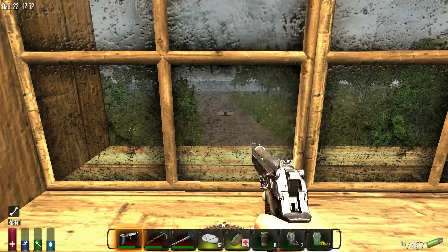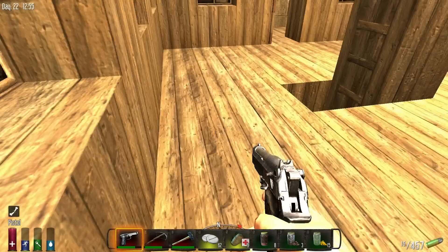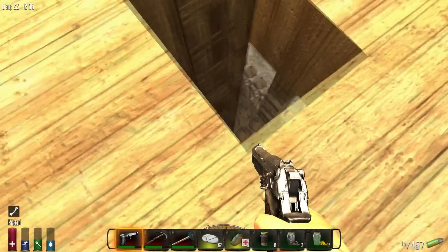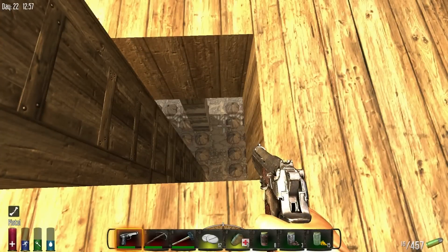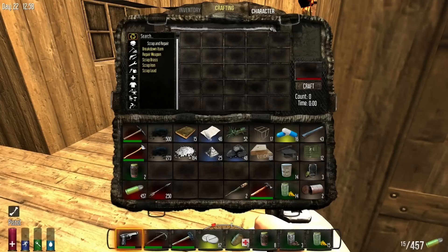Hey guys, it's KJ48 and welcome back to my 7 Days to Die let's play. This is Alpha 9.3, we are in Season 9, and this is episode 36. I am going to be working on an underground tunnel to get me to my ladder system in this video so I can complete putting down the large spikes completely around my base. I've grabbed everything I'm going to need here — we actually need quite a bit of TNT.